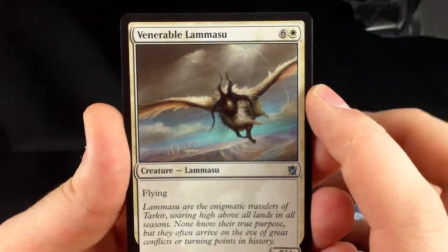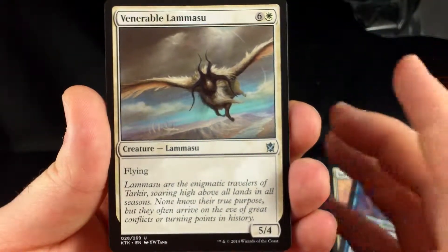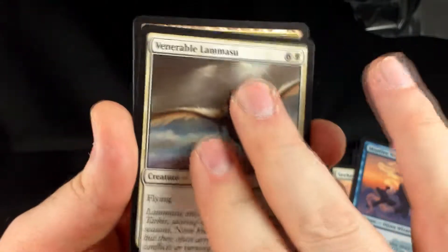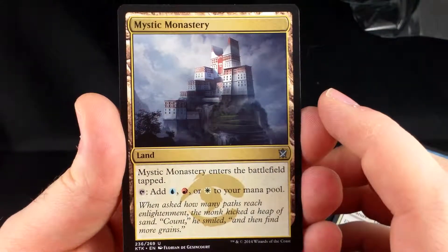Venerable Lamassu — it's 6 and a white. Flying, 5-4. I've heard a lot of people staying away from this. If you really need a body you can play it, but it doesn't seem like a terribly great card — it's just too expensive. And Mystic Monastery for mana fixing.